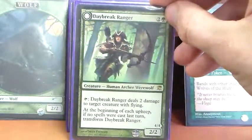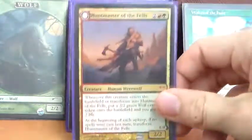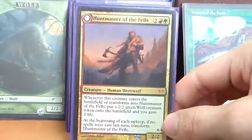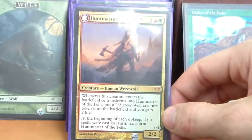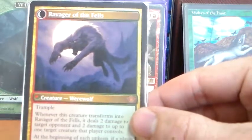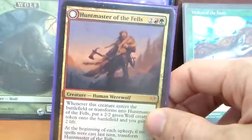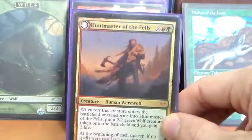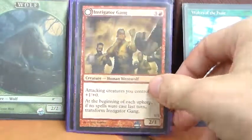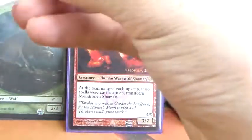Daybreak Ranger is a 2/2 for 2G that can tap to deal two damage to a target creature with flying, and transforms into a 4/4 that we can pay R and tap to have it fight a target creature. Huntmaster of the Fells is a 2/2 for 2RG — whenever it enters the battlefield or transforms into Huntmaster, we get a 2/2 wolf token and gain two life. Its flip side is a 4/4 trample, and whenever it transforms into Ravager of the Fells, it deals two damage to a target opponent and two damage to up to one target creature they control. It's one of the few werewolves we don't mind flipping back and forth, since both sides have relevant triggers.